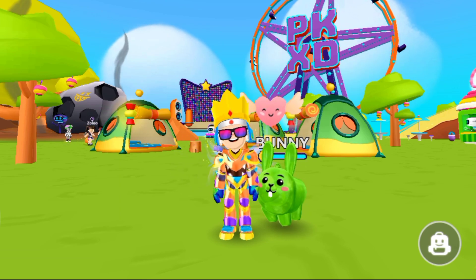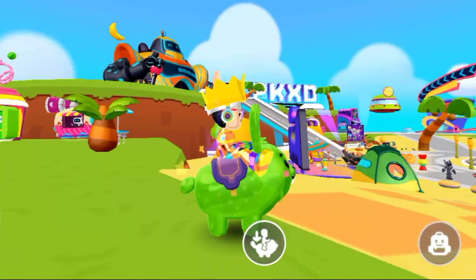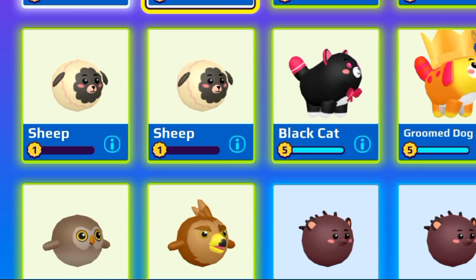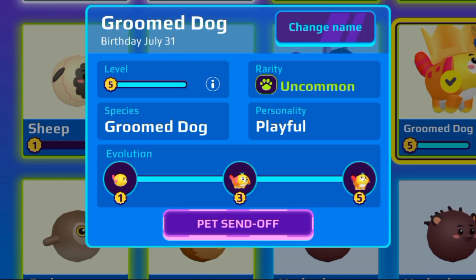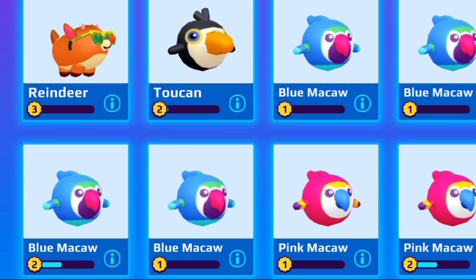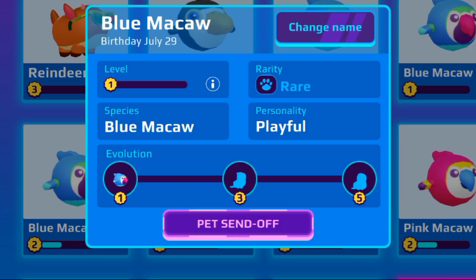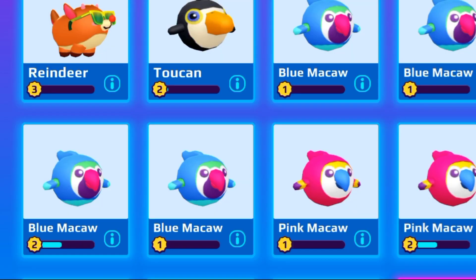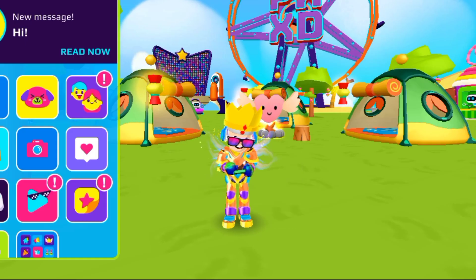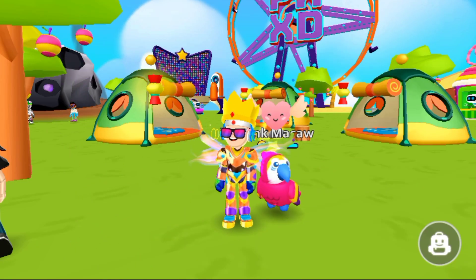Here's some rabbits and a bunny, but this green bunny is different - I can't sit on it but it has a footprint effect. Apart from that, there are some more rare pets here, but that doesn't mean they have powers. They might just look cute, like deer and black cat. I've also got lots of macaw pets in two variants - pink and blue. What's your favorite?